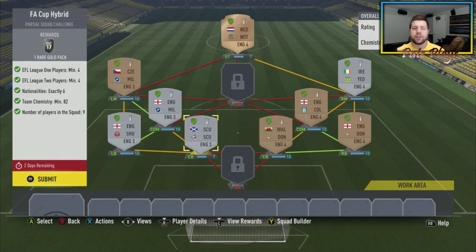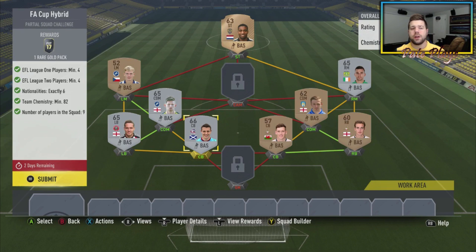We have loyalty on all these guys, so we do get a little bit of a chem boost. If you don't have loyalty on your guys, go look up the Penthes loyalty glitch — he did a video right when FIFA launched this year and you can do a loyalty glitch to get loyalty on your players. It doesn't cost you anything except contracts on the players, which doesn't matter because you're turning those players in anyway.